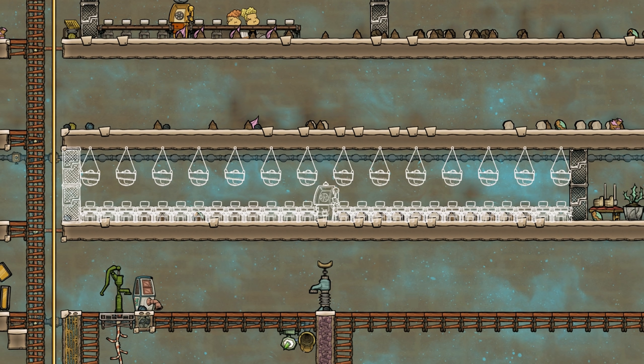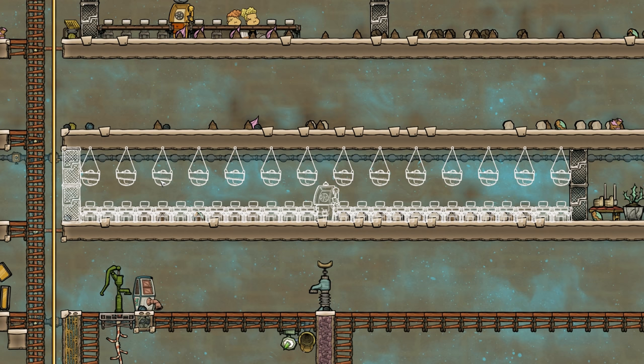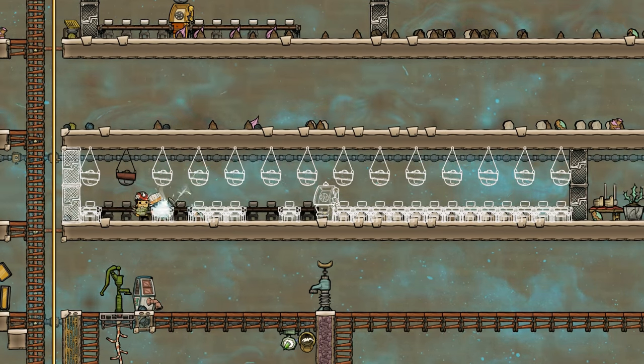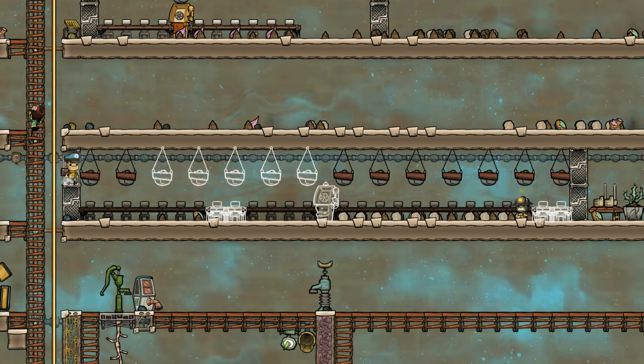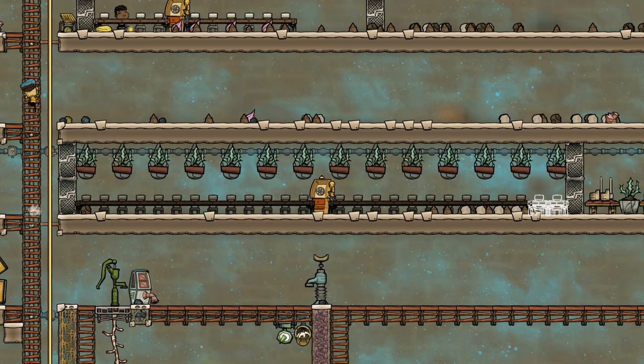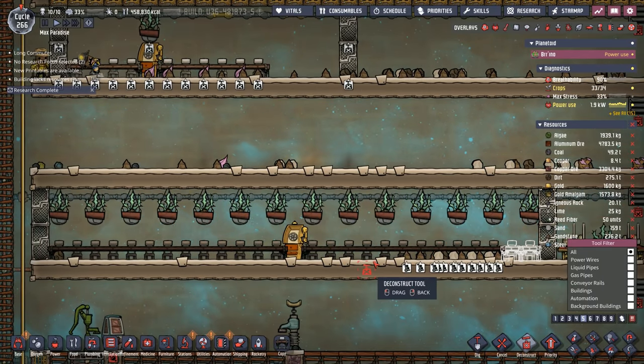That looks pretty good — this gives us 26 mess tables, which is a little to grow on. We may not eventually get up to 26, but at least it's nice and symmetrical. We've got the party line phone in the middle, and then we have a bunch of hanging pots for some decor. That just about finishes this, even though we still have two tables left to construct and a little bit of sweeping. These dupes are taking forever to do everything — we just need more dupes. But now we can finally get rid of this one, and they'll all just end up transferring over to this great hall.